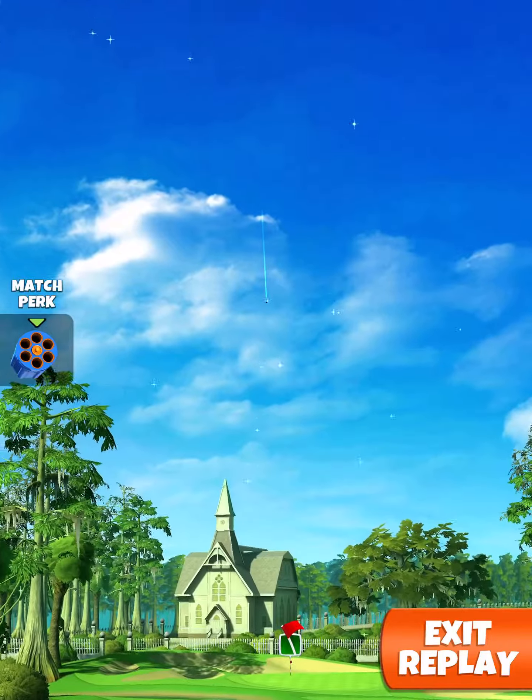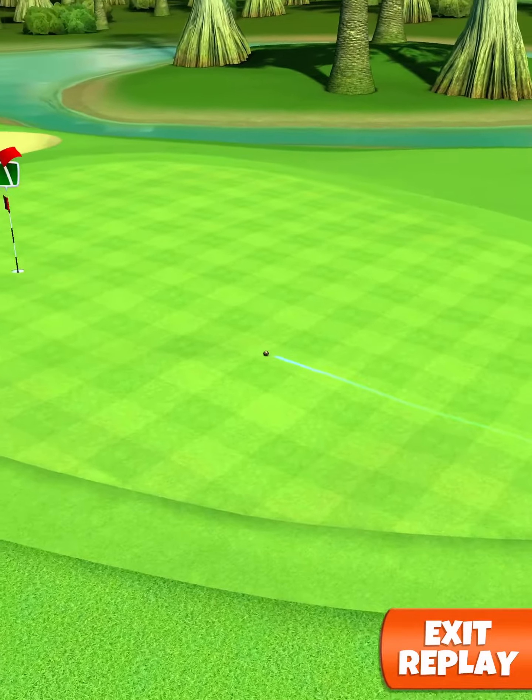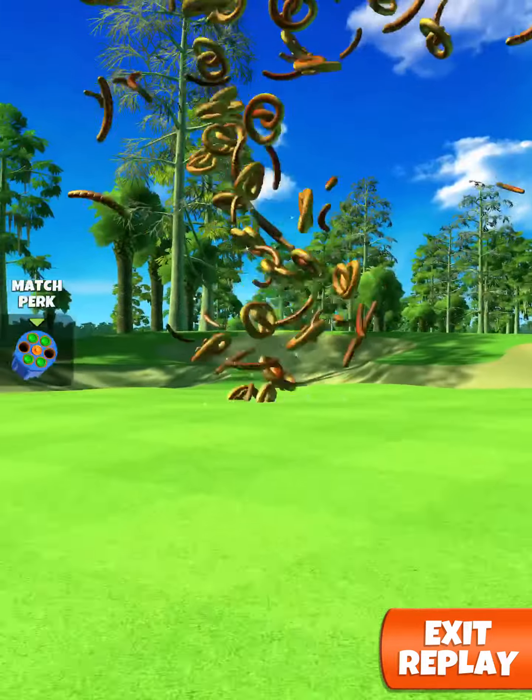We hit the ball perfect. The ball is going to land in the rough, bounce up onto the green, and then roll out, and we're going to drop left edge for the hole-in-one.